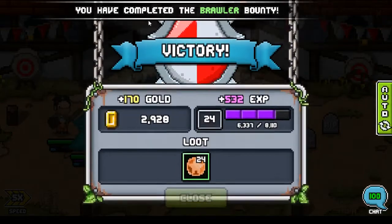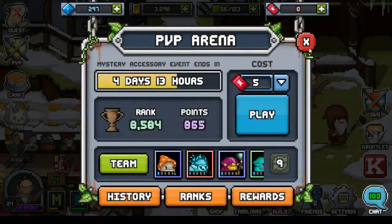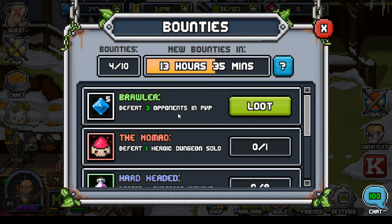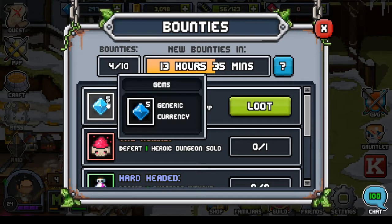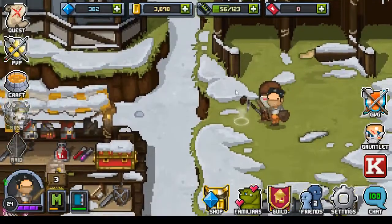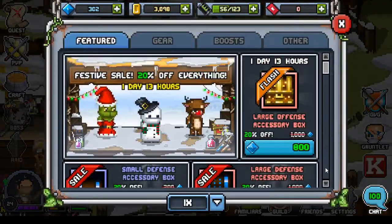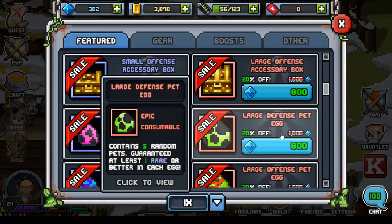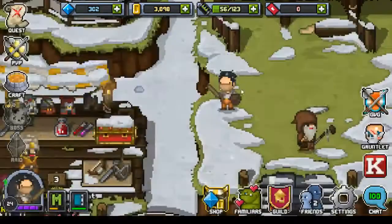I've completed the brawler bounty as well. This game also has a bounty system — basically it's a daily bounty, so every day you get one bounty, and if you complete it you get additional resources, in this case five gems. When you start out the game you basically want to save your gems, because what you want to buy is the large accessory box or the large defense egg — it needs 800 gems, so it's probably about a week and a half of playing.